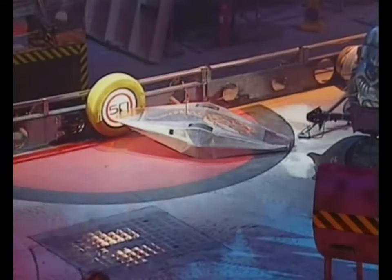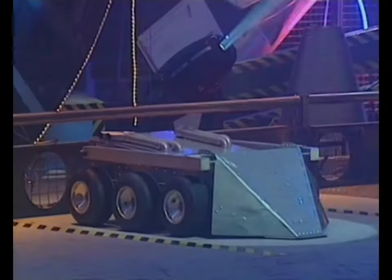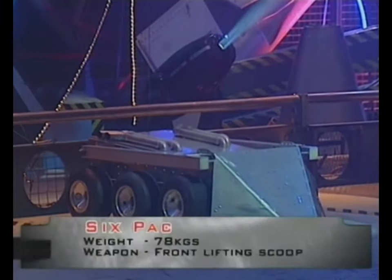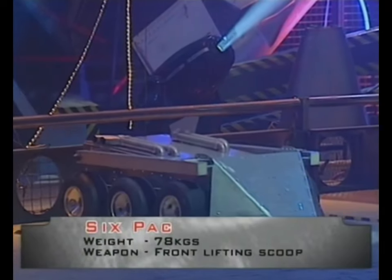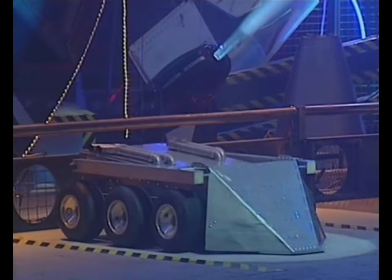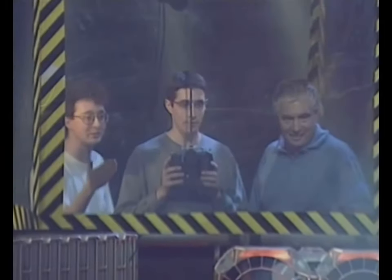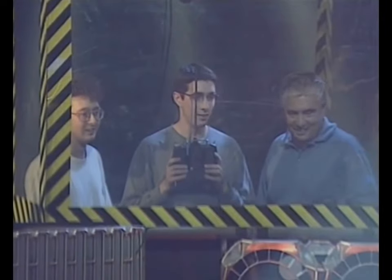This is how the leaderboard looks after three runs: Dominator with 160 points, Crusader with 90, and Eye of Newt with 90 also. This is Six Pack, the fourth contestant — a front lifting scoop, two wheelchair-motor driven, 78 kilos in weight, heavyweight, with the Thought family at the controls: Andrew, Robert and Peter.